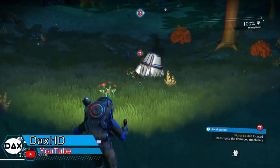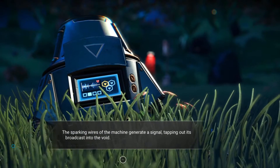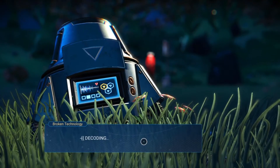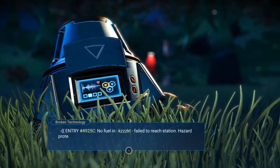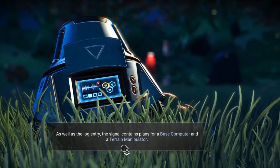I initially landed on planet Many because I had received a distress signal from a machine like this. It is saying something — let me just read it. I need to decipher the signal right now. It is decoding it. It is asking us to create a base computer and a terrain manipulator.